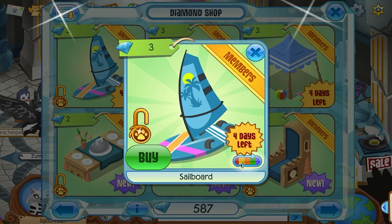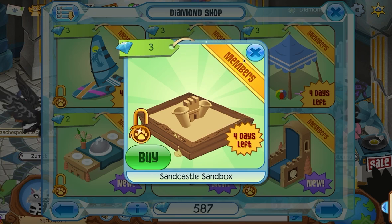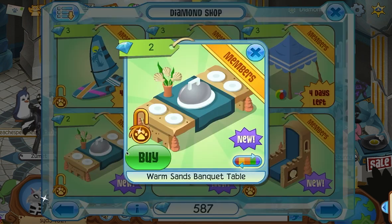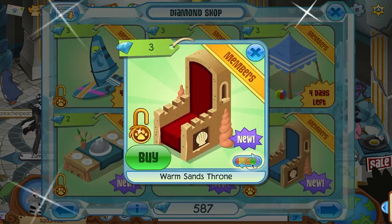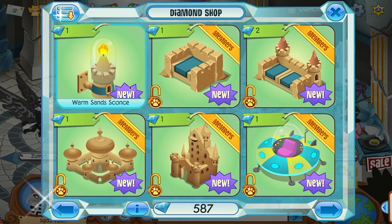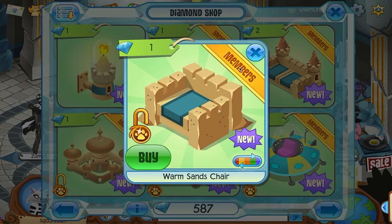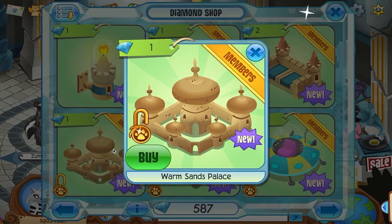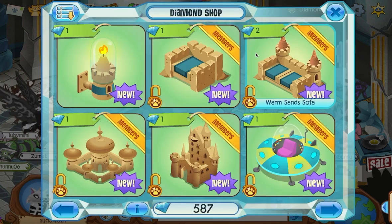So you have a sailboard - ooh, they have different colors too. Sandbox, sandcastle, canopy, banquet table, treasure chest, and a throne. A treasure chest is non-member - this is the first one this year that is - ooh, a sconce. Pretty cool colors. Wonder which one's gonna be in the most demand. Warm Sands chair, sofa, a palace - ooh, that looks so pretty! And, of course, a sandcastle. Because why not?